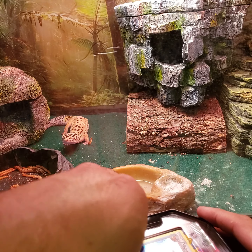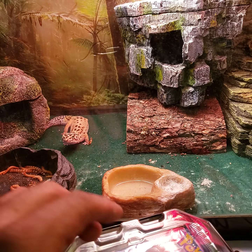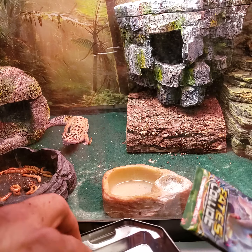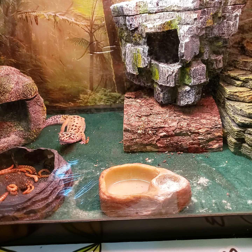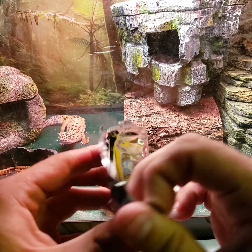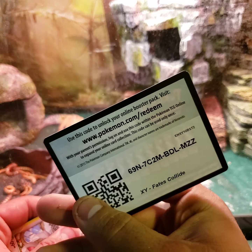Inside we've got the Vaporeon — it's not even a promo card, it's just the holographic from whatever set. We've got three packs: Fates Collide, Ancient Origins, and Roaring Skies. Needed another ten so that's why we got this bad boy. Let's get into the Fates Collide — solid green code for that one.